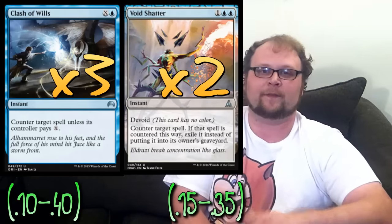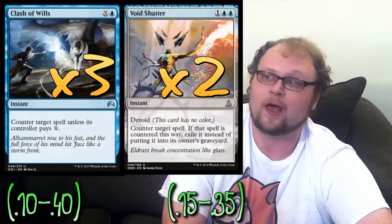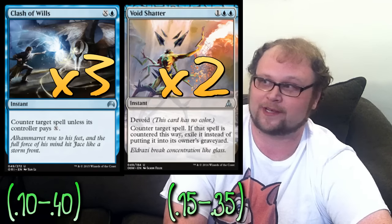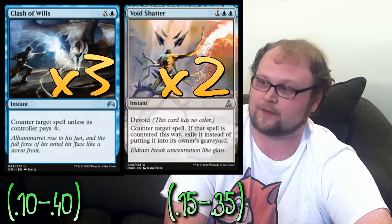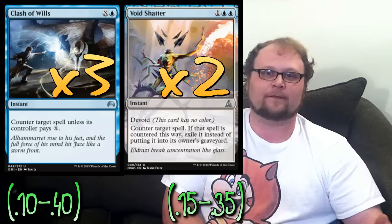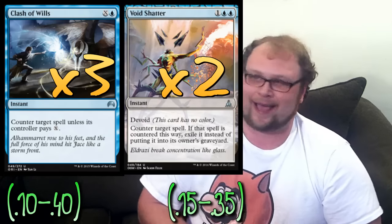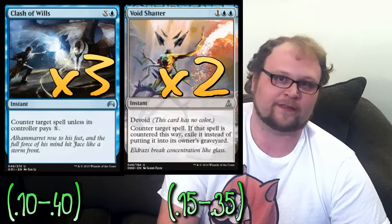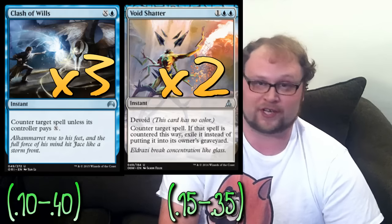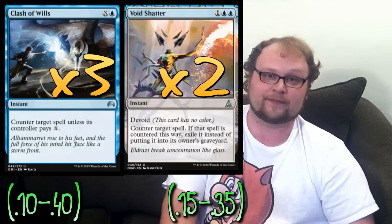We want to counter spells and remove creatures. We're playing three copies of Clash of Wills and two copies of Void Shatter. Clash of Wills is great in the early game — a two or three mana play on turns two or three — and it's even good later since a two or three mana Clash will do the job up until turn five a lot of the time. Void Shatter is very desirable in a format with Tasigur, Den Protector, Jace, and Ojutai's Command — all stuff that gets things out of the graveyard. There's also a trick: if you can't exile a Hedron Alignment any other way, you can cast one out of your hand and Void Shatter it, sending it to exile.